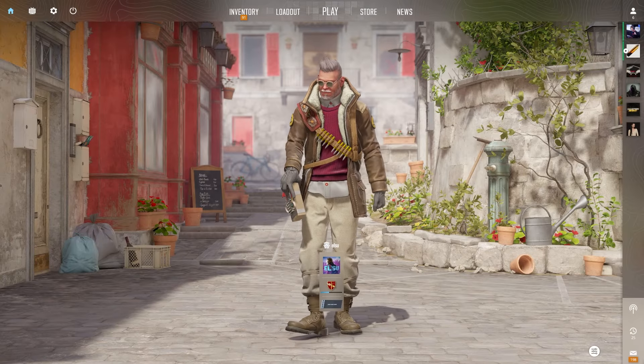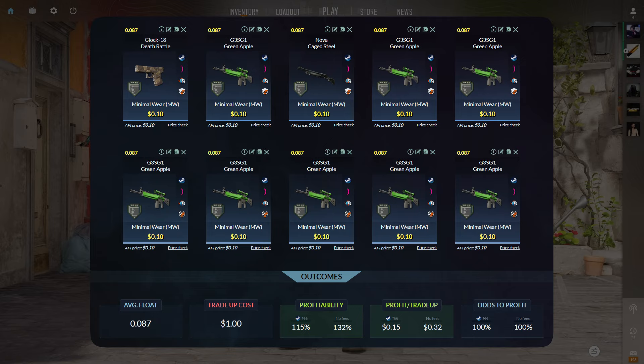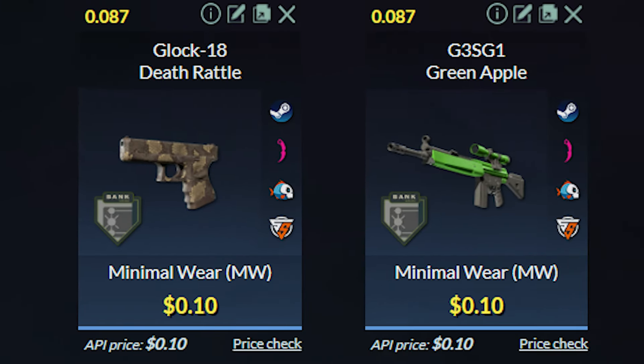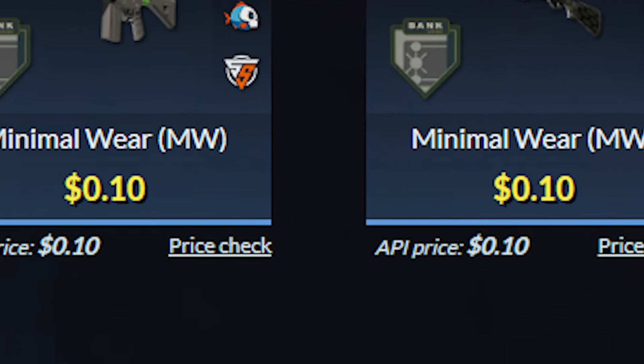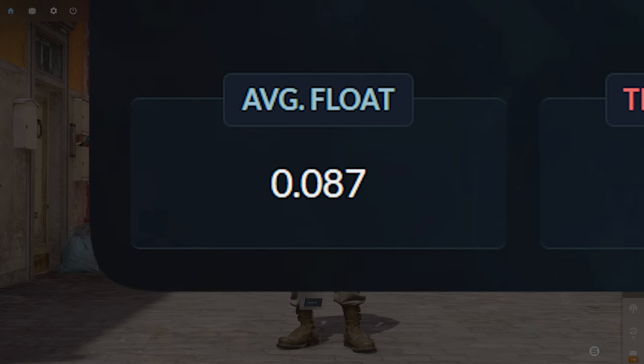Let's move on to trade-up number 4. This will be the minimal wear version of the first trade-up I showed. You'll be using 10 minimal wear Industrial Grade Bank skins, and you can use the Glock Deathrattle, the GSG-G1 Green Apple, and the Nova Cage Steel, which you can get for around $0.10 each. The average float of the 10 skins needs to be less than 0.0875.